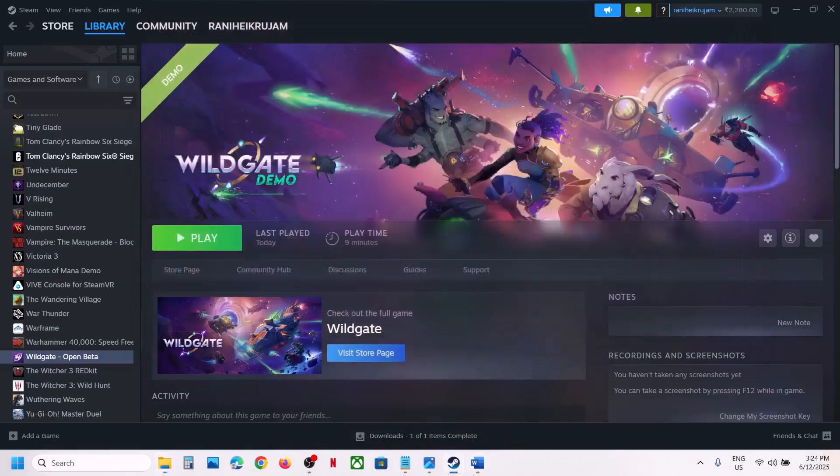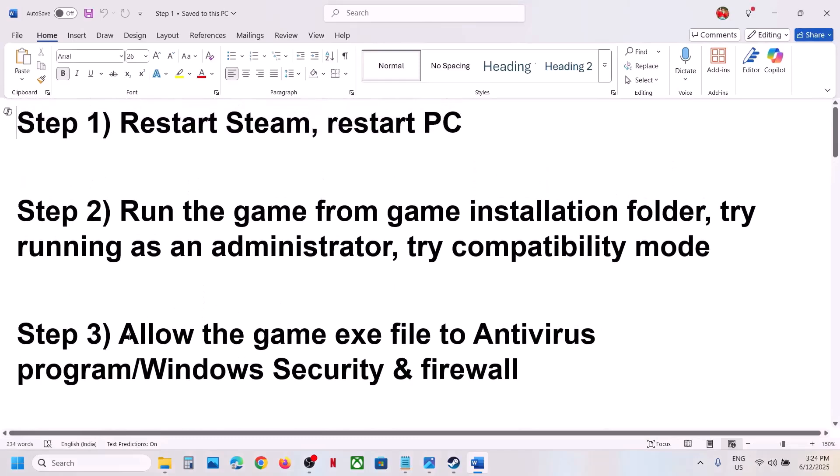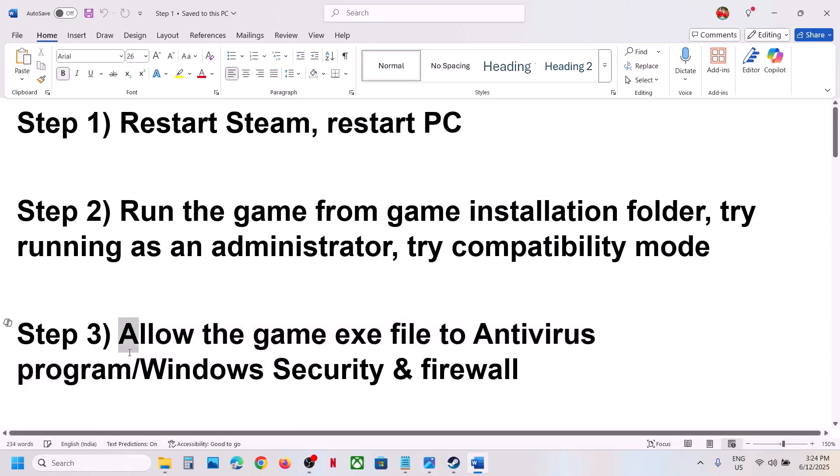The next step is to allow the game exe file in your antivirus program. If you have any third-party antivirus like Avast, Norton, Bitdefender, McAfee, or whichever antivirus you have, allow the game exe file and the anti-cheat profile exe file in your antivirus program.